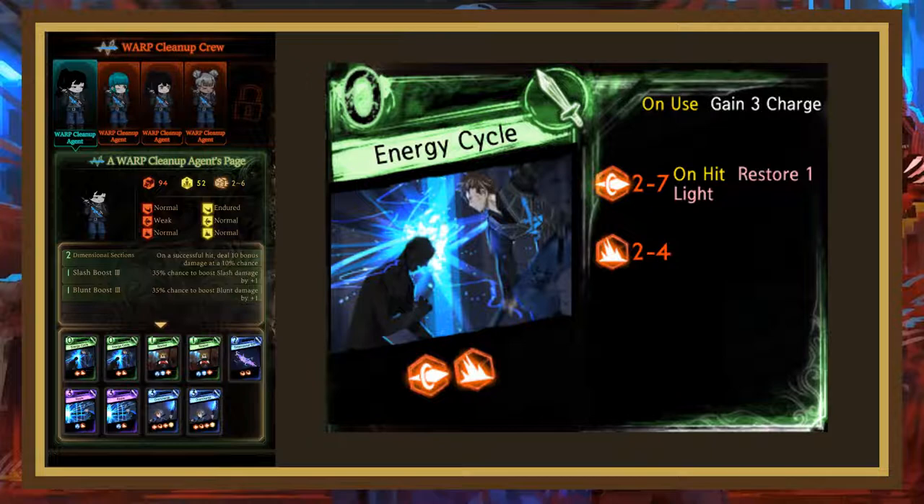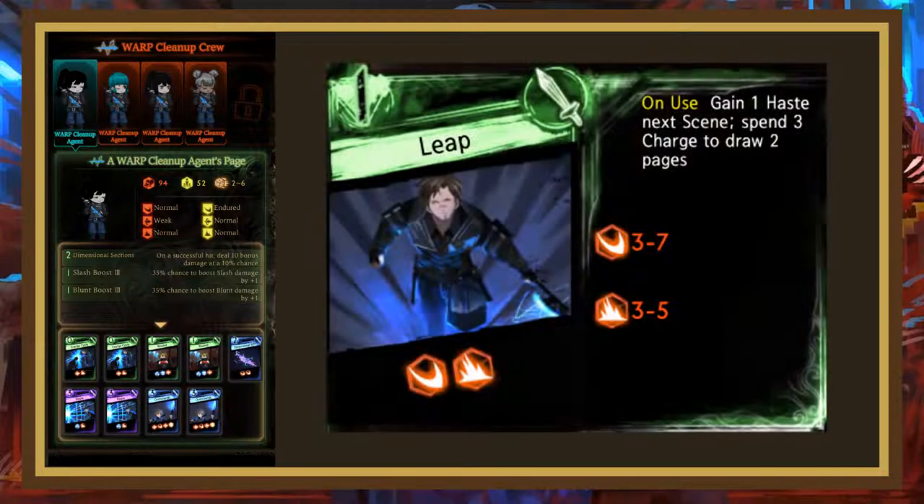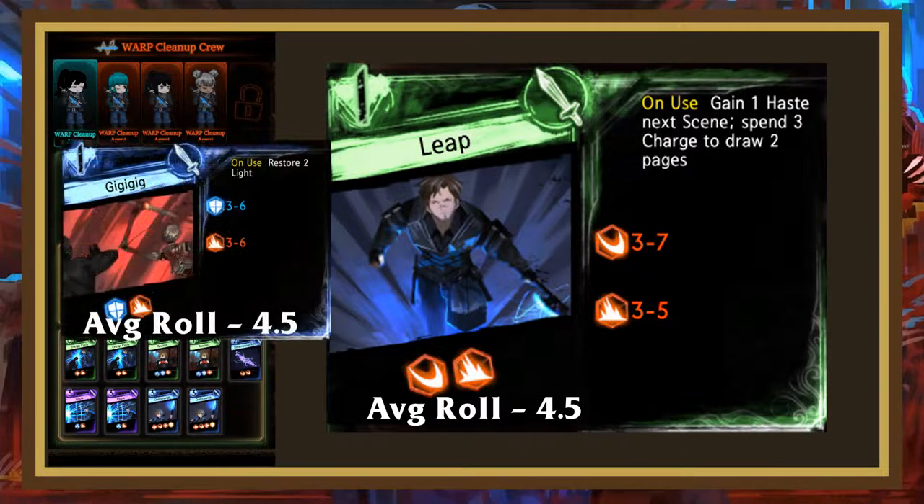If you're on the charge archetype, Energy Cycle is probably your best option. You might want to add a Puppet Blockade as your third light regen just so you have that option if you need it. Leap is our first charge payoff — it has the same roll average as Gigi Gig, but instead of restoring light, it expends 3 charge to draw 2 pages. This is an extremely efficient way to draw pages, and it also gives an extra haste next scene as an added bonus.